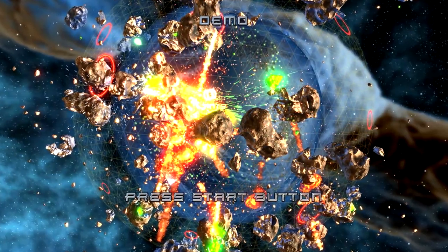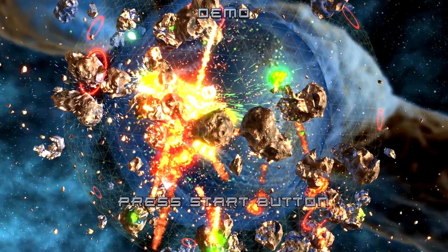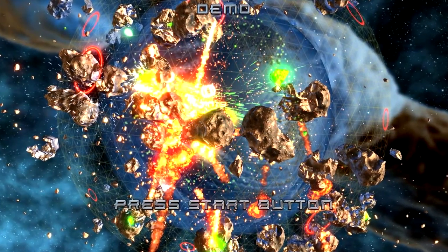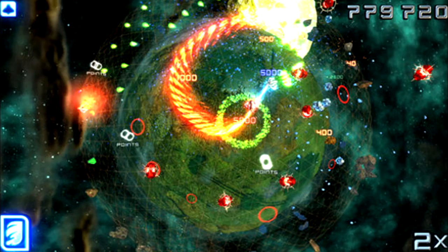Then we have Super Stardust HD. Control a space fighter craft that can move in any direction on a spherical shield while protecting a planet from asteroids and other various enemy spacecraft. Your ship is equipped with three upgradable weapons, bombs, and boost capabilities that can power you with invincibility and a shield that absorbs fatal hits. Super Stardust HD will be free from March 1st to April 5th.